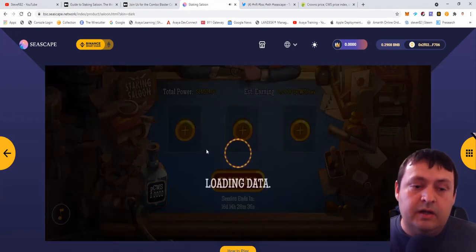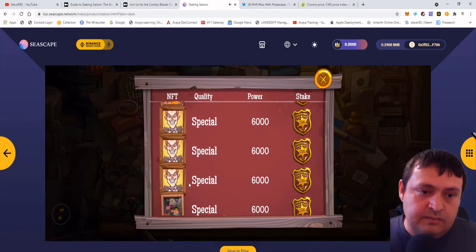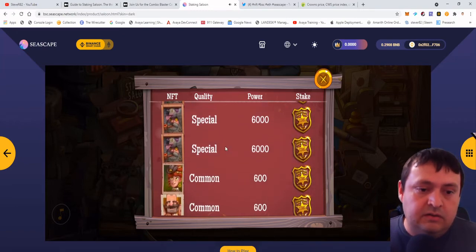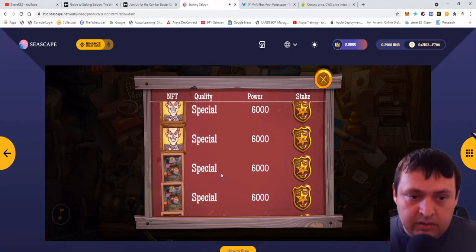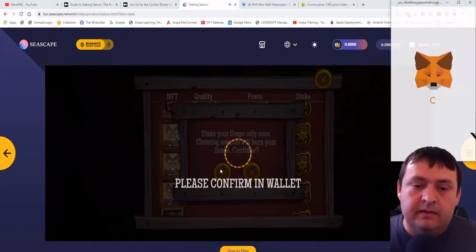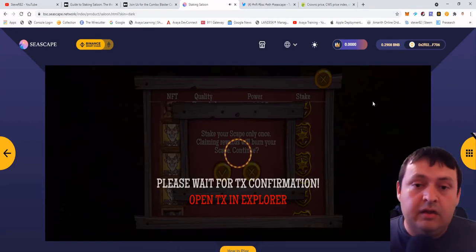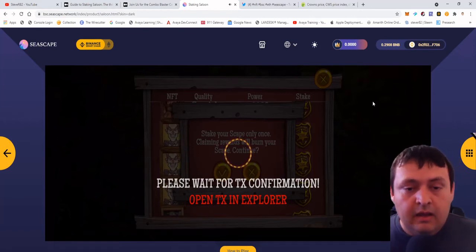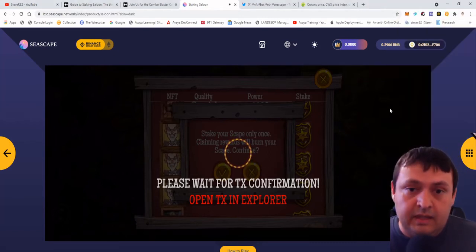Now we'll go through the process of actually staking one. Here are all of the ones that I have — a couple specials. I set this up so I have three of these specials and three of these specials, and then a mixture of commons down here that I picked up off of the marketplace. Today we're going to start with my buddy Quicksand. I'm going to hit stake. They make sure you understand that when you claim, this NFT is going to go away. You do have to pay one transaction on the Binance Smart Chain. They remind you that these will be burned. You paid at least one crown to mint these if you were doing it on the cheap side, and some people may have paid as many as 10 crowns to mint them.